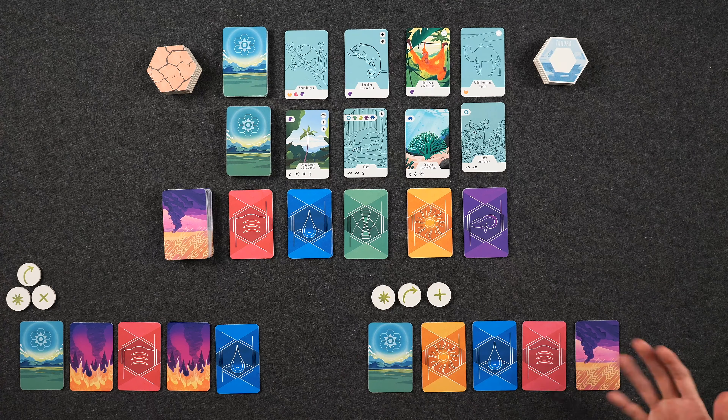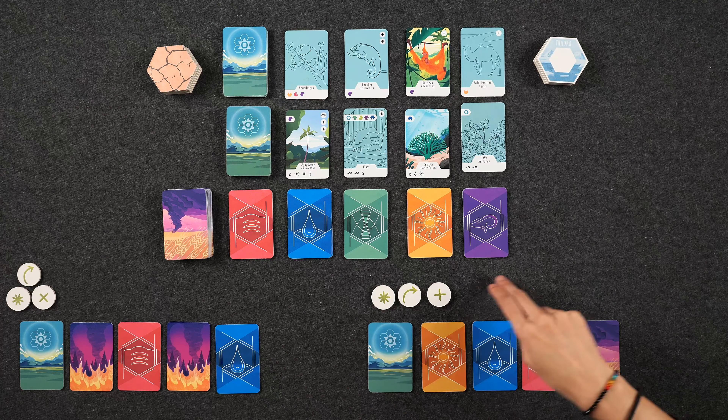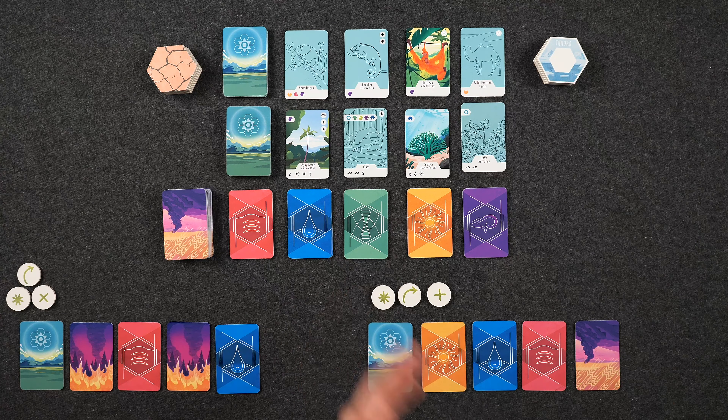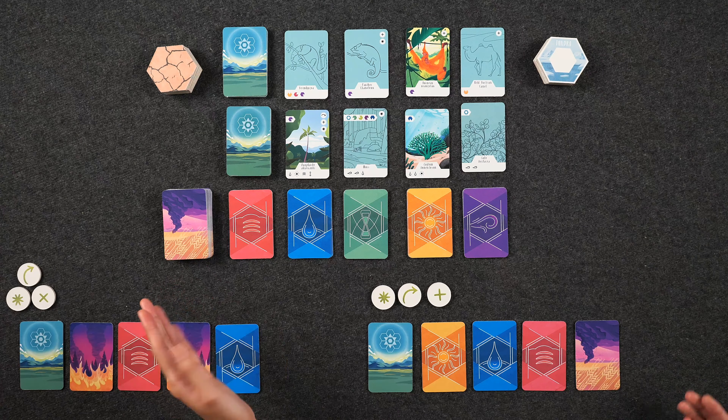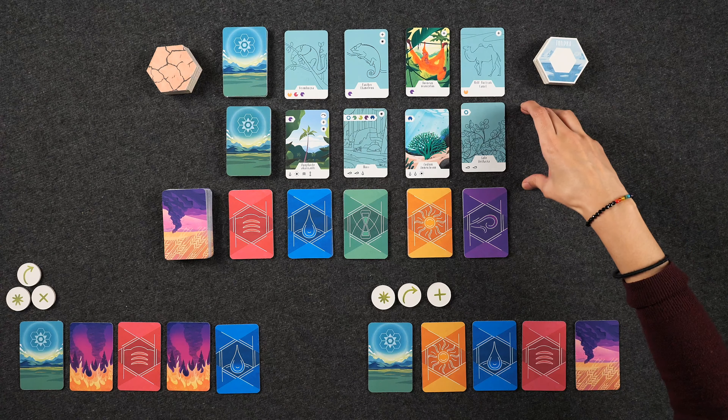The way the game works is each player takes turns turning in different elements in their line for plants and fungi, which can then be turned in for animals. Eventually, we're trying to use these cards to claim seven biome tiles to win. At the start of the game, each player starts with one of each different type of element: earth, water, time, sun, and wind. We also start with two disaster cards, unfortunately. On your turn, you always start with four of your cards laid out in a line in front of you.